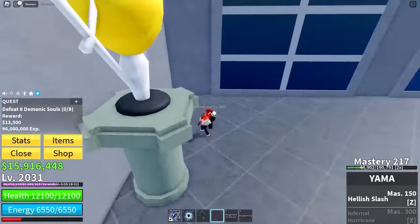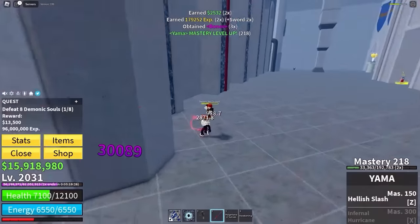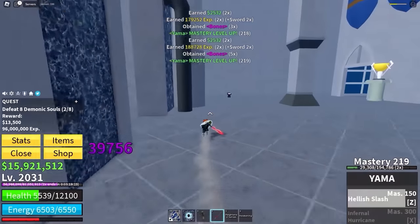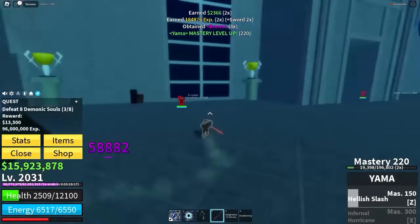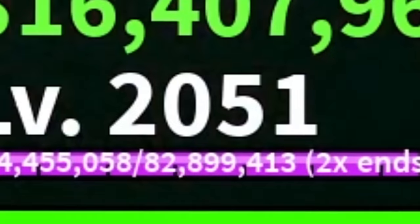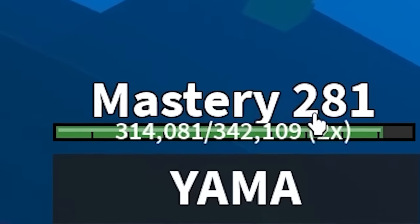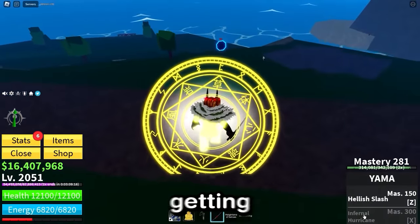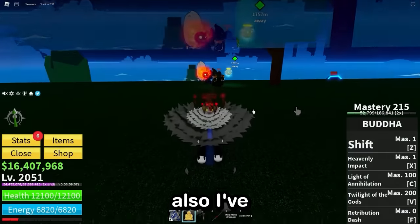When I was grinding with my weak katana last time getting these swords, it was taking me so long to defeat one mob. But now I defeat them in like eight hits. That is level 2050 — actually 2051, which means we also have a new quest. Yama is at 281, so that's getting really close to not only getting the next move but being completely finished. Then we can move on to Tushita, but I've also got to worry about completing the puzzle.